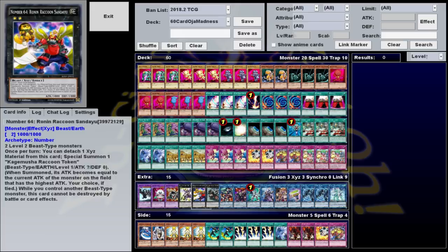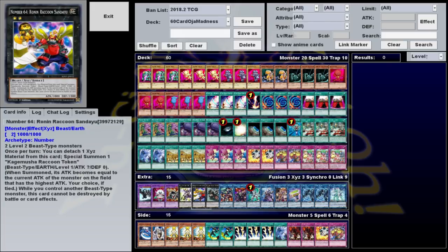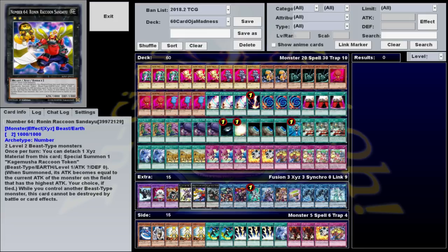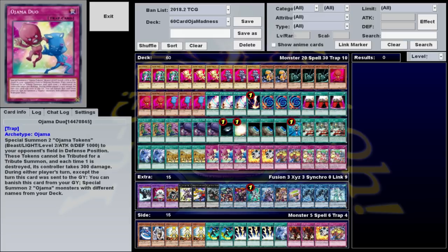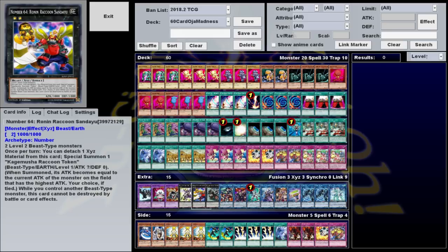As for the Xyzs, we're just playing a couple standard rank twos, since all the Ojamas are level two monsters. The only one I'd strongly recommend is Ronin Raccoon — its effect allows you to detach to summon a token whose attack is equal to the highest monster's attack on the field. It's not too difficult after activating Ojama Delta Hurricane to summon Skulldread, and then use its effect to get out Ronin Raccoon, which along with its token will get you a combined attack of 7200. Meaning if you can manage to just put one more monster on the field — maybe use Oja Match to get Armed Dragon, or use Ojama Duo to get some Ojamas on the field while you have Country — then you can easily do an Ojama OTK.